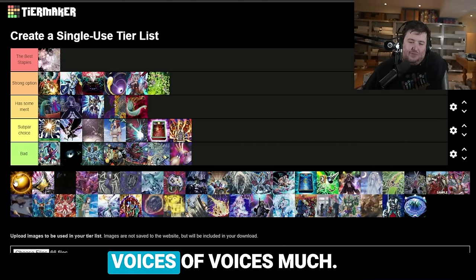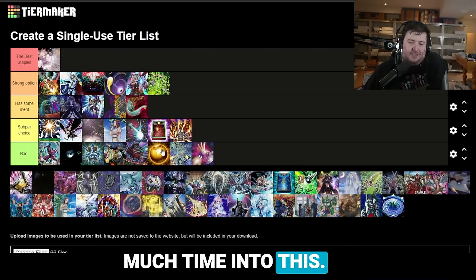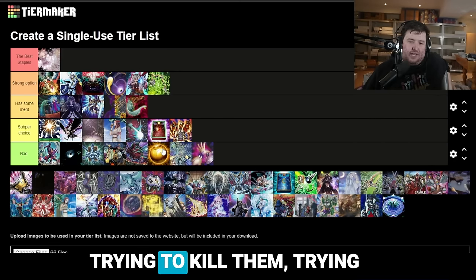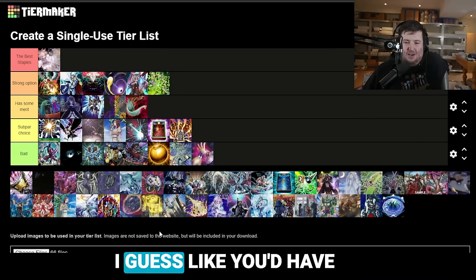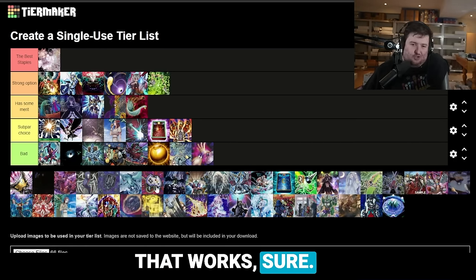Next up is Sphere Mode. You can't even do this with Voiceless Voice much. I'm not giving them the fire, but if you're trying to kill them through this it's also a pain. I guess you'd have to go Hiita Alantis and summon the face-down — that works, sure.